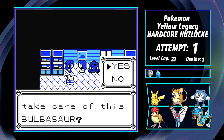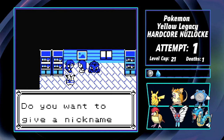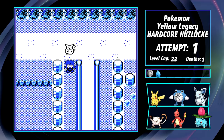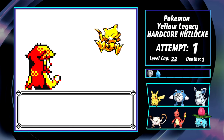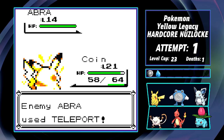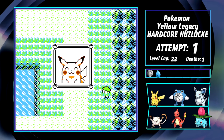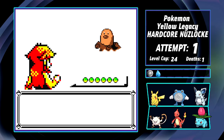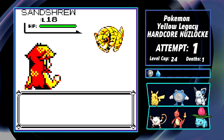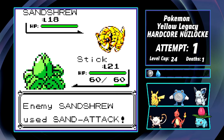Coin is happy enough for the NPC to give me the Bulbasaur now. Badge and Stick officially join the team and we head out to get our next encounters before Surge. The first of note is an Abra — Alakazam is hands down one of the best Pokemon in the game, and it'd be even better if the Abra didn't teleport away from us. I do get to catch both Puppet the Diglett from Diglett's Tunnel and Frosted Tip the Sandshrew from Route 11. I feel like Sandslash generally underperforms in these games, so I'm looking forward to using it in this one.